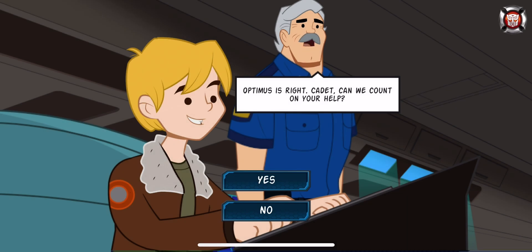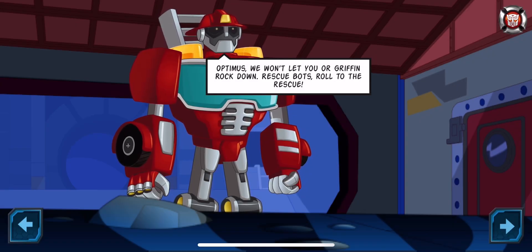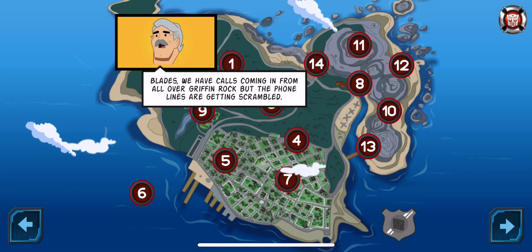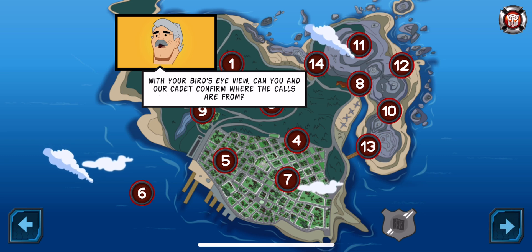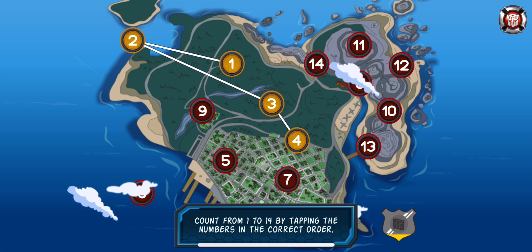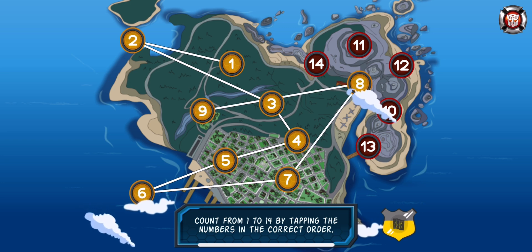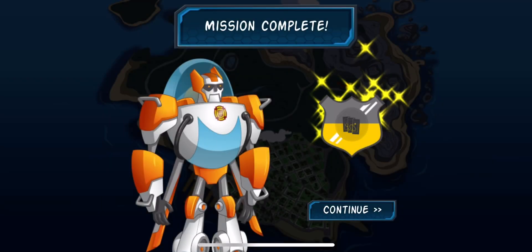Optimus is right. Cadet, can we count on your help? Excellent! Cadet, you'll— Optimus, we won't let you or Griffin Rock down. Rescue Bots! Blades, we have calls coming in from all over Griffin Rock, but the phone lines are getting scrambled. With your bird's eye view, can you and our cadet count from 1 to 14 by tapping the numbers in the correct order? Good work! Every district—